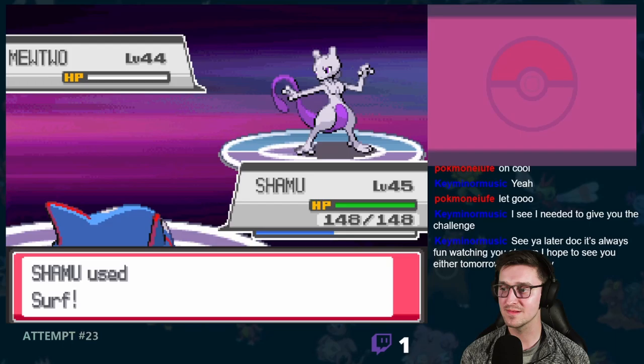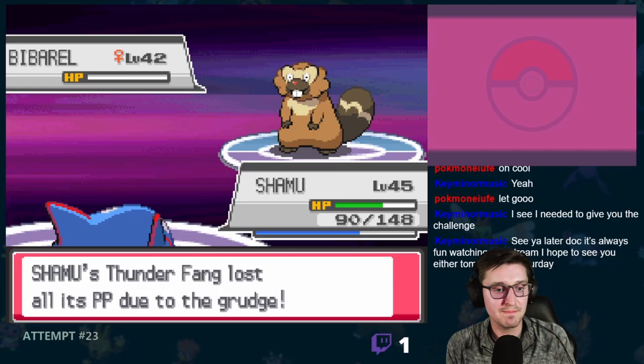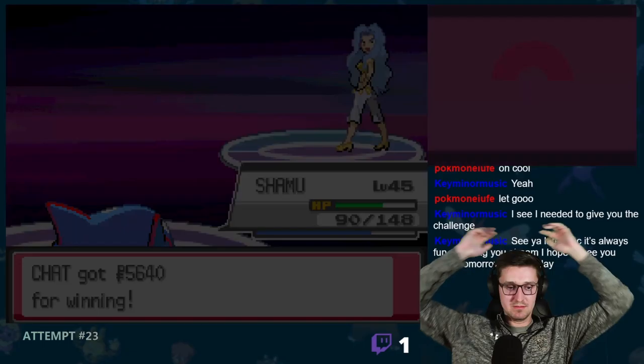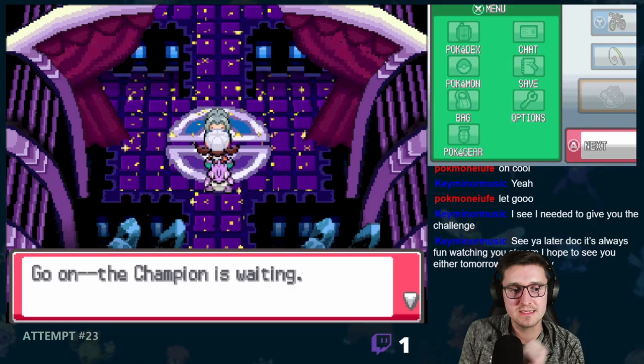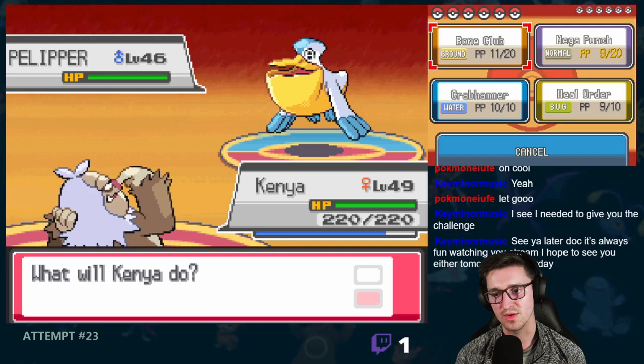It was now on to the final member of the Elite Four, Karen. And wow, this one was a doozy. Kricketune and Ludicolo went down quickly, but her third Pokemon was Mewtwo, who knew Quick Guard. It was able to stall me for 12 whole minutes until I finally got a move off with Kyogre to bring it down. Mismagius was next and went down to a single Metal Burst. Bibarel was last and went down easily to Kyogre's signature move, Thunder Fang. And with that, we had defeated the fourth member of the Elite Four.